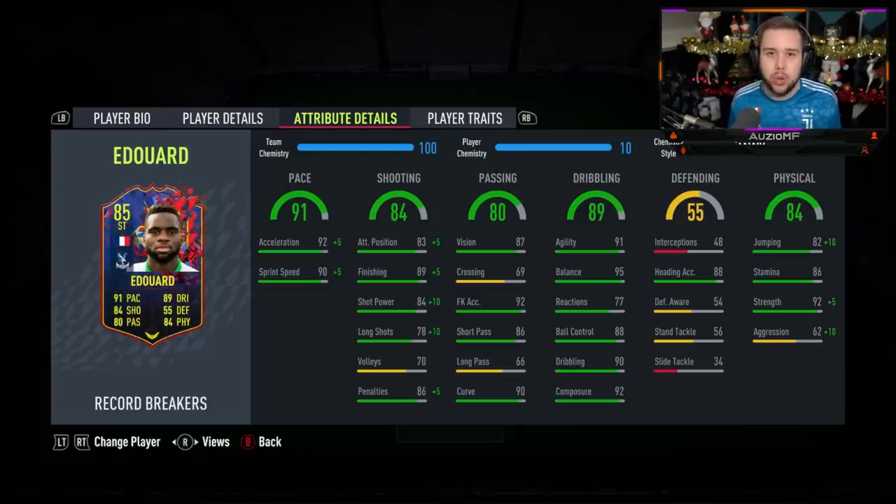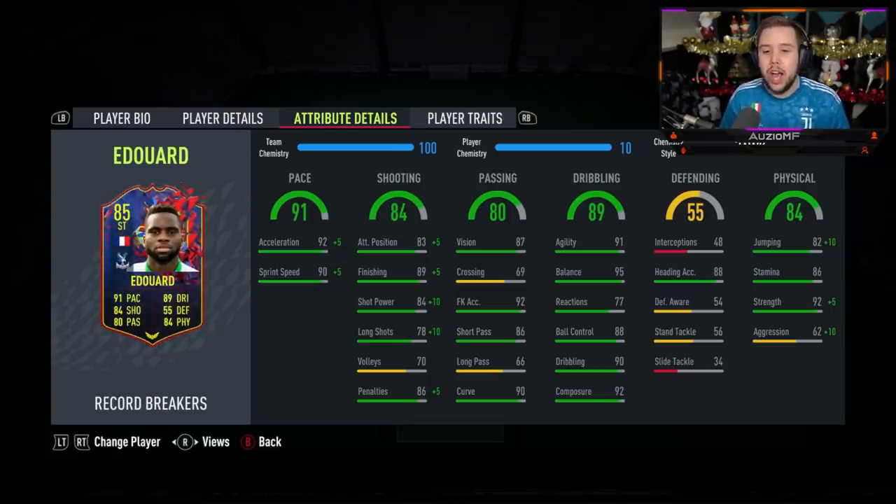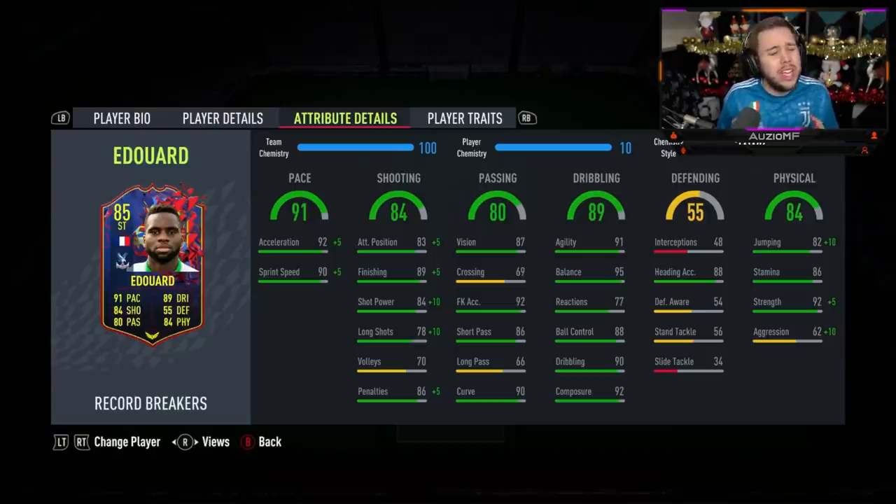But if you want to go for the Maestro chem style, go ahead. If you don't trust in the reactions, then yeah, Maestro chem style will be the way. Looking at the other dribbling stats — 91 agility, 95 balance, 88 ball control, 90 dribbling with 92 composure — I feel like he's going to feel good on the ball. I understand he's a 6'2 player. It's just certain angles I feel like he takes a little bit too long to get into, but in most areas you will notice how quick he is on that ball.